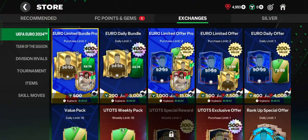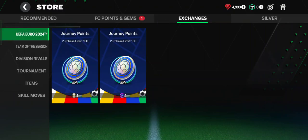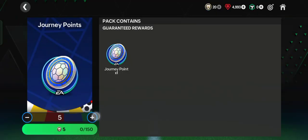Now back to the topic — go to the store and go to the Exchange section. Here you can find journey points, also called adventurer's points. If you have expense icon tokens, you can exchange them for journey points at a rate of one token per one journey point. Let's exchange 20.